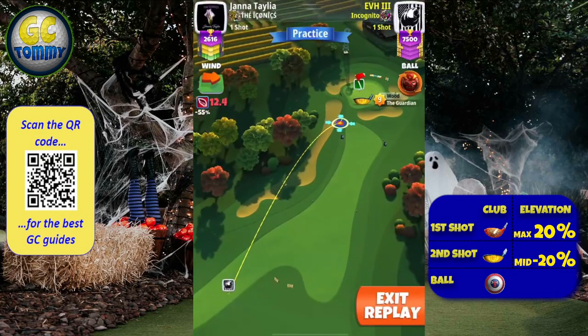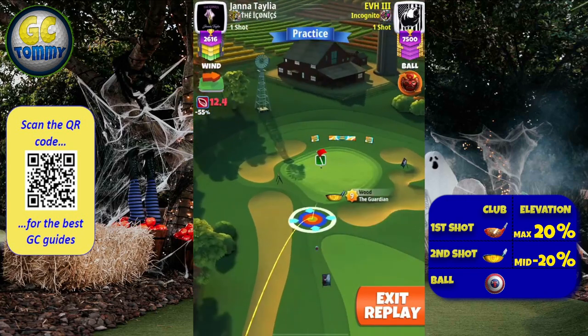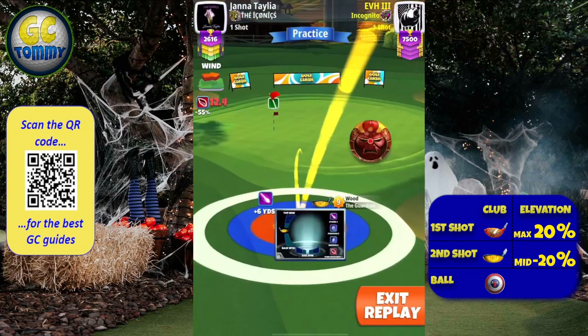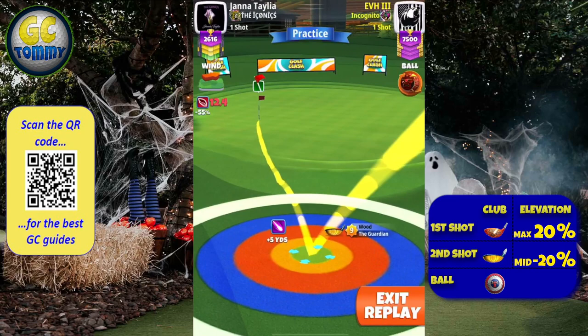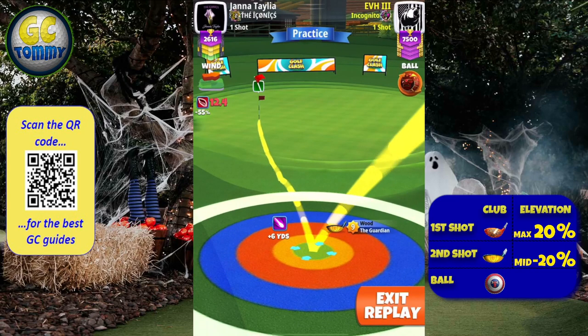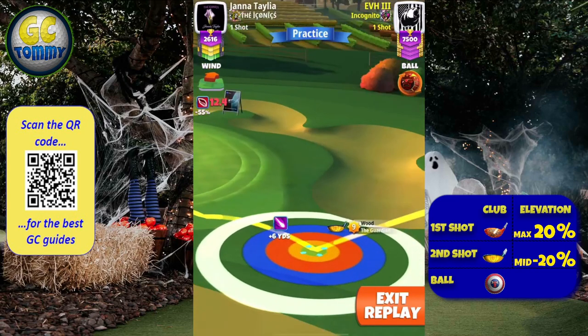For the second shot, we are going to go with the Guardian, using two top spin and two left spin. The intention here is to use the ball guideline to go just through the hole, and we're using a landing position plus yardage as our reference.